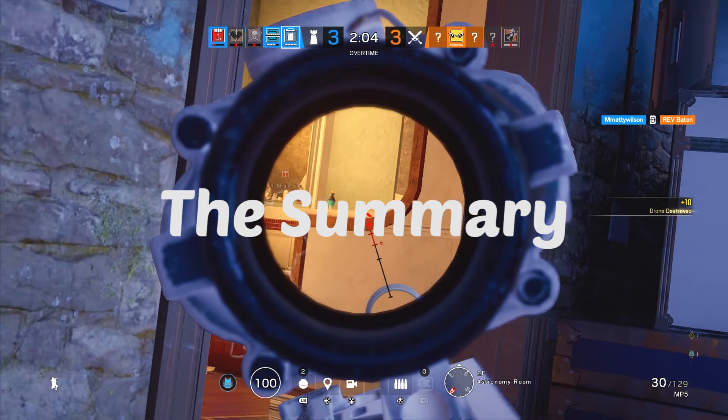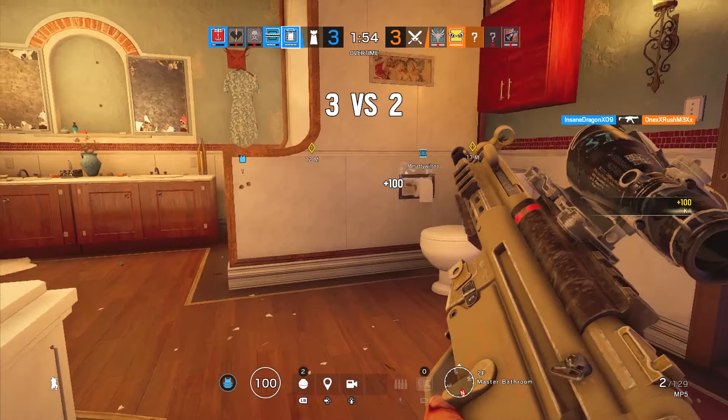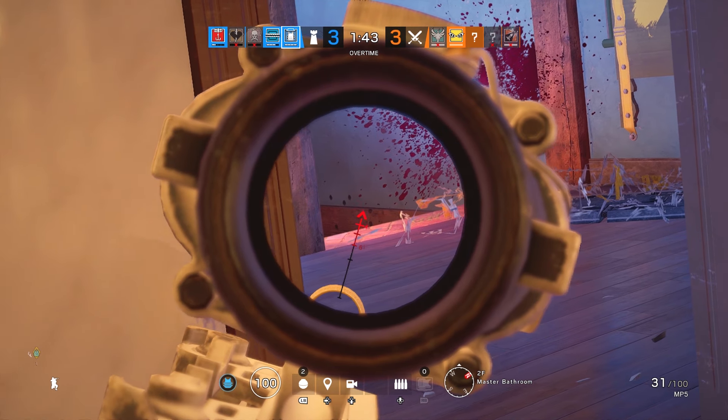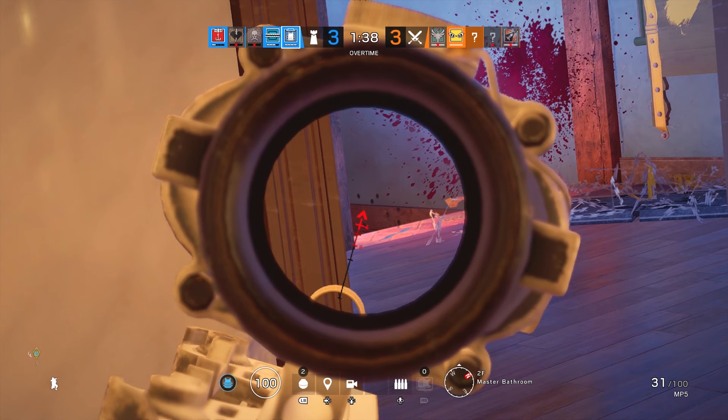Here we're anchoring for our team, holding down these two rooms, and we pick up the kill on the Sphere. Notice how I'm not necessarily sitting on the bomb site — you don't always have to do that; you can be one or two rooms away holding key entry points, which is why map knowledge is such an important aspect of ranked. Lots of attackers will come up here like the Sophia just did, and another entry point is that window where the cap cam was watching — so we're just holding down these two rooms.